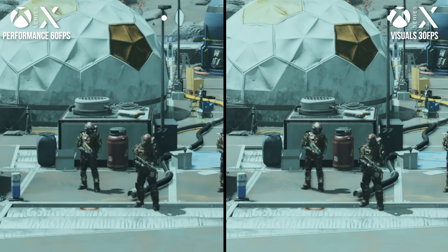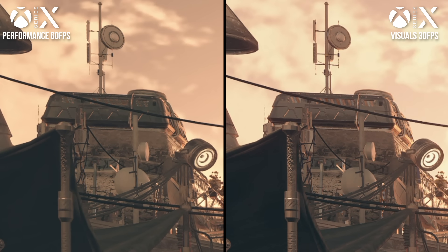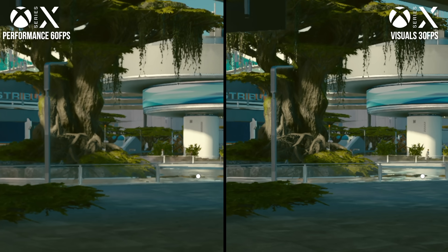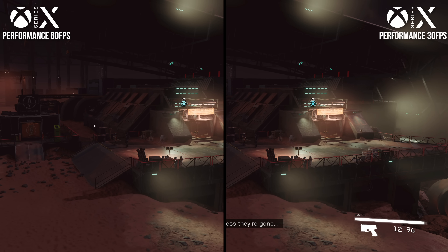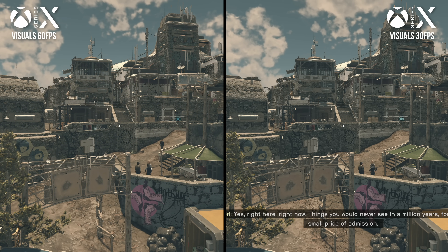The game's lower internal resolution in performance mode gives it a bit of characteristic instability at rest that we sometimes see with TAA-style techniques, though most of the time it's not much of a concern. We occasionally find pockets of detail that don't resolve correctly with the 900p internal resolution, and in motion shimmer in foliage becomes a bigger issue — but I didn't find it distracting. All testing thus far was conducted at 60hz, with visuals mode at 30fps and performance mode at 60fps, and the modes appear identical with other framerate and refresh rate settings.